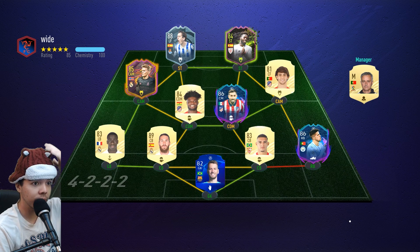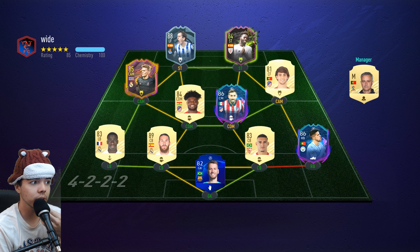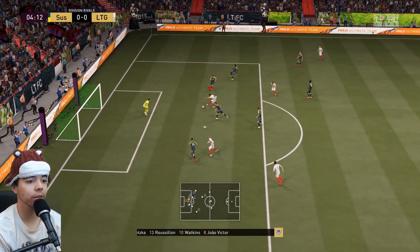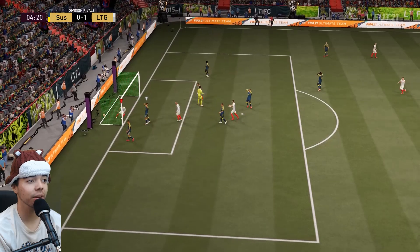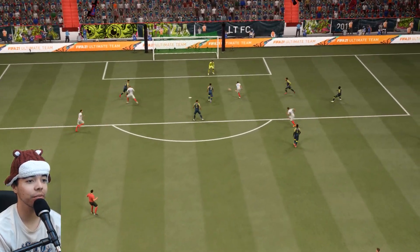This guy has Oyar Zabranabau and he has Iñaki Williams, Odegaard, Cancelo. It's a pretty good team — it's called Wide. I don't know what is wide about this and I don't plan on finding out. Plays it into Joao Victor, the quick feet, and I've already scored. Because I am such a great game player. It says 'sus' — and a lot of this game is very sus.